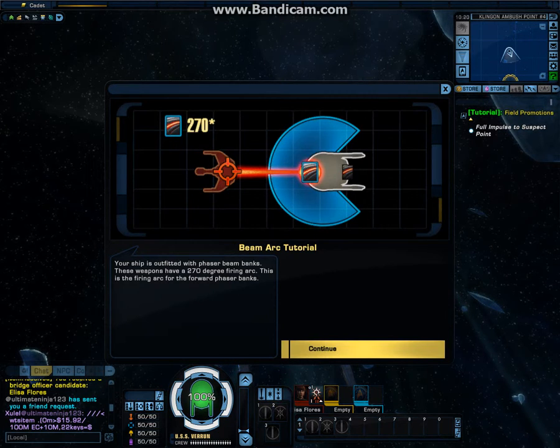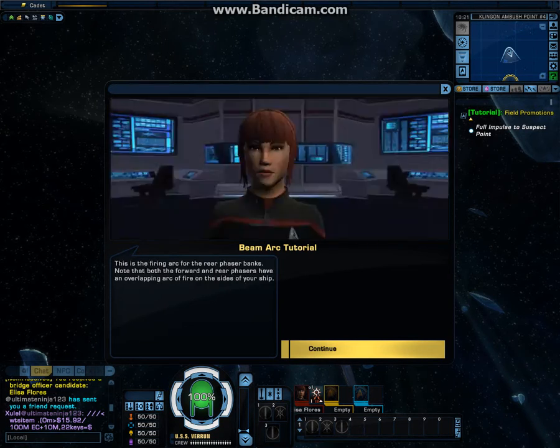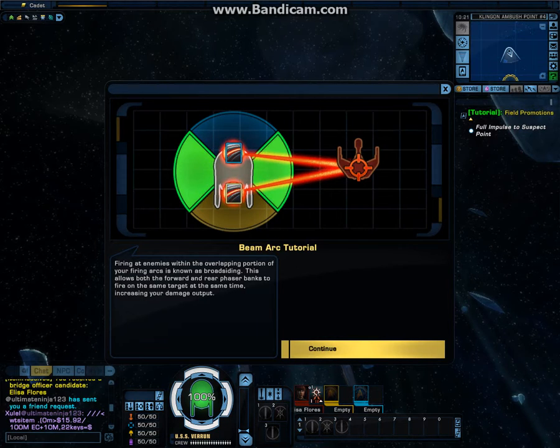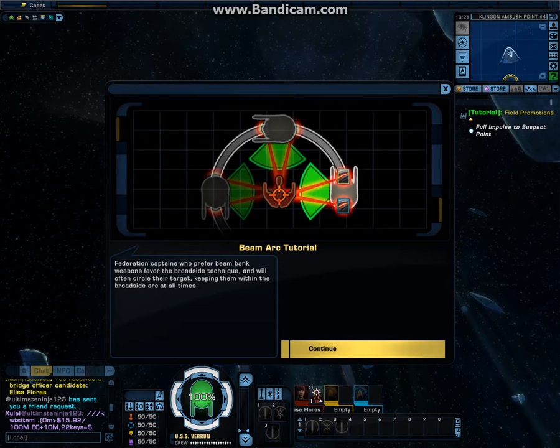Your ship is outfitted with phaser beam banks. These weapons have a 270-degree firing arc. This is the firing arc for the forward phaser banks. This is the firing arc for the rear phaser banks. Note that both the forward and rear phasers have an overlapping arc of fire on the sides of your ship. Firing at enemies within the overlapping portion of your firing arcs is known as broadsiding — this allows both the forward and rear phaser banks to fire on the same target at the same time, increasing your damage output. Federation captains who prefer beam bank weapons favor the broadside technique and will often circle their target, keeping them within the broadside arc at all times.